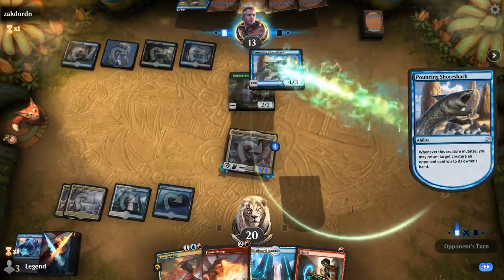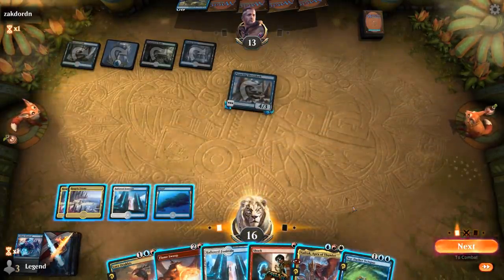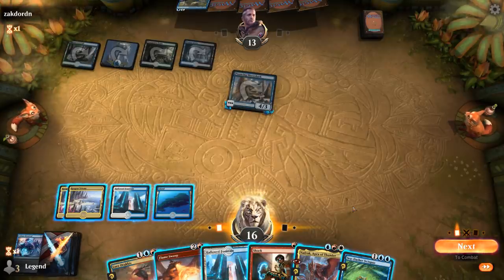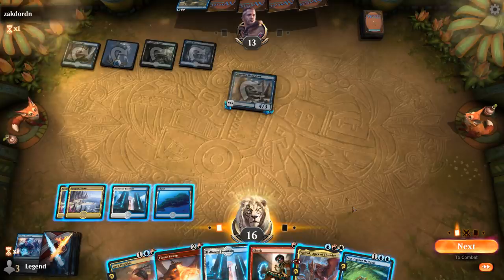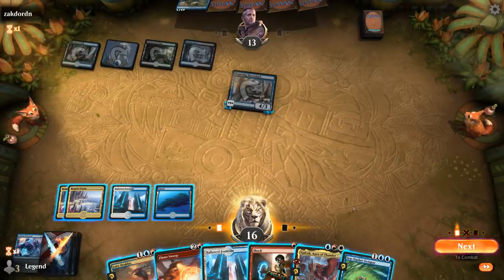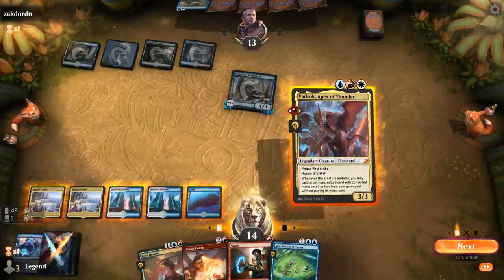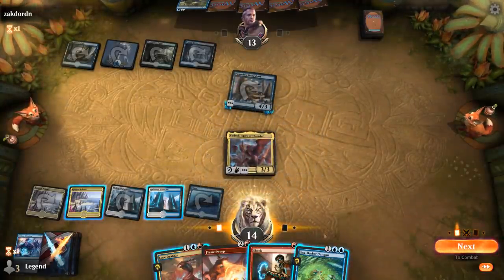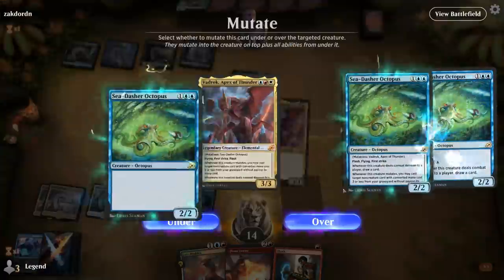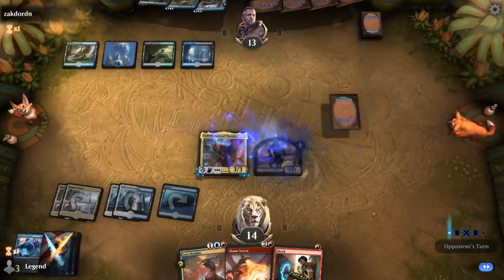We've got an Octopus now. I can go for Shock plus Flame Sweep, or play Vadrok as a 3/3. I could potentially mutate the Octopus end of turn if I shock myself. I guess I could do it now just to get Dismissal back. A bit of back and forth here — opponent's going to mutate the Shark again, but now we have a valid mutate target in play for Lord Dracus.